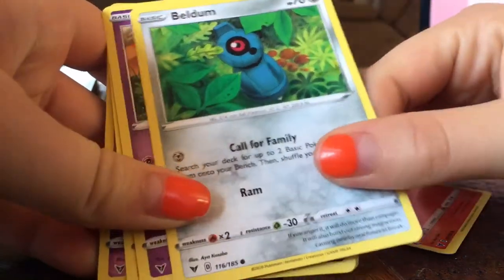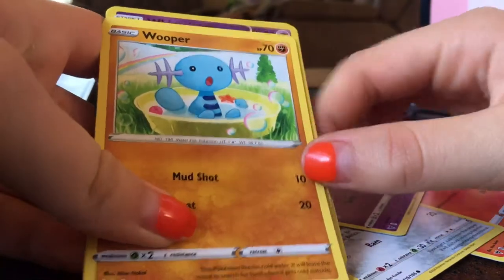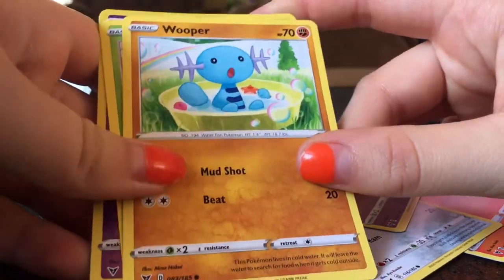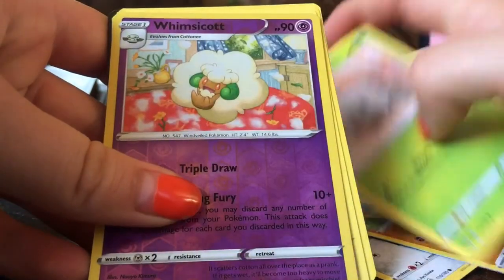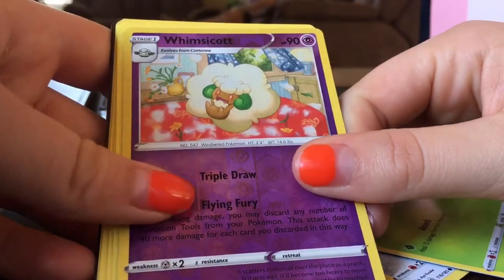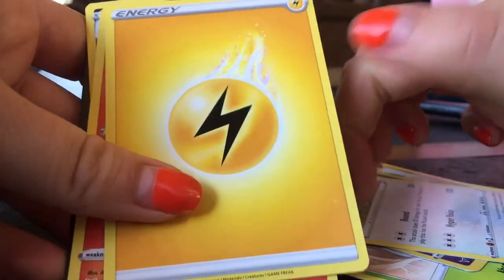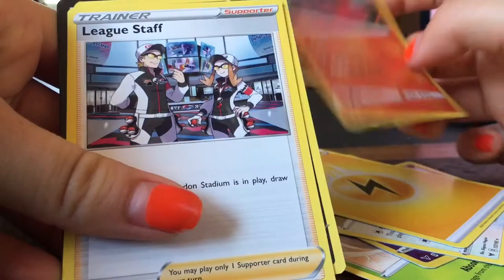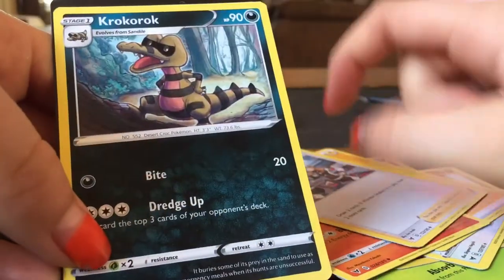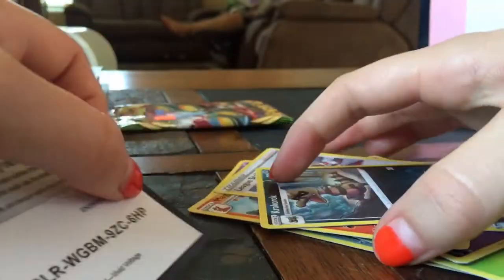Slipper, Belldome, I've got this one. No, Saran. I've got this one. Uncocot. Exploud. Energy card. Rad Macargo. Lickitung. Clockwork. Code card. And next thing.